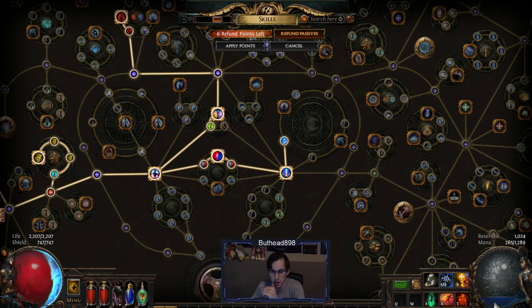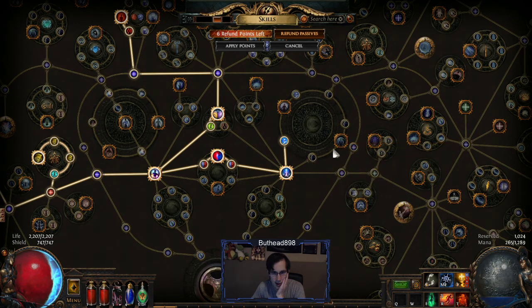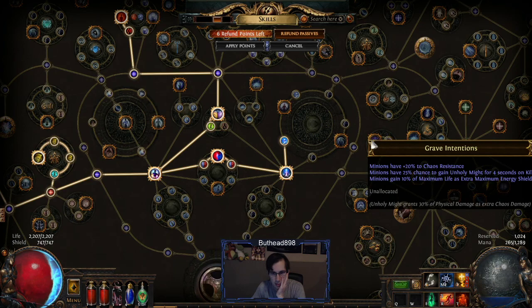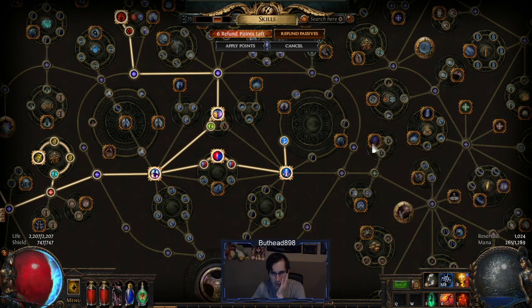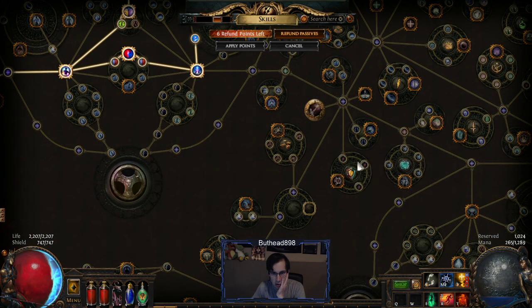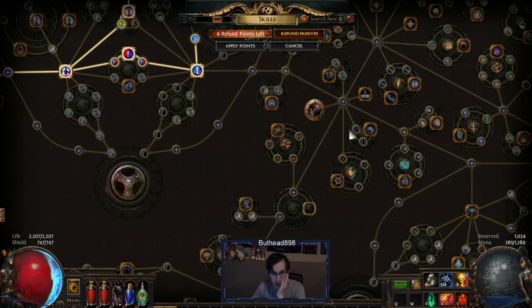Cause you only have this much mana if you're using the aura setups that I have. We don't need to go Energy Shield until CI, so we're probably going to push this way, or get these two points for more minion defense — it will help our minions stay alive the most. Push this way. We could get this while leveling just for more life, but you probably don't need it.